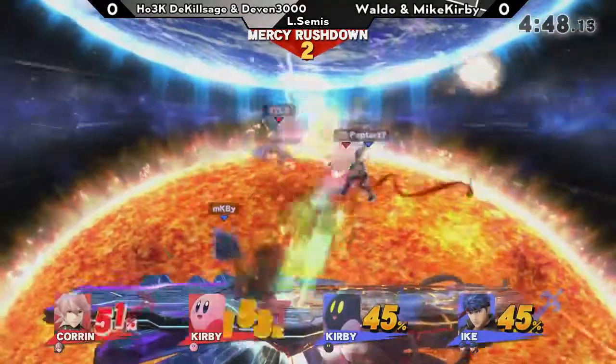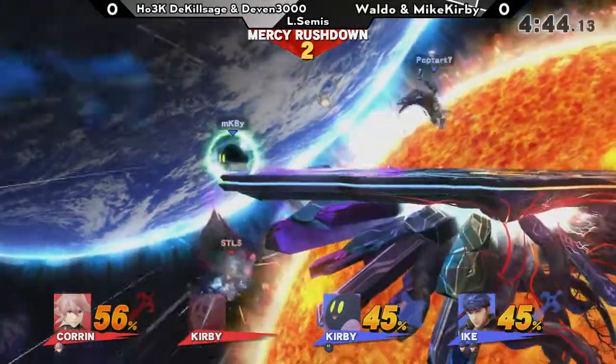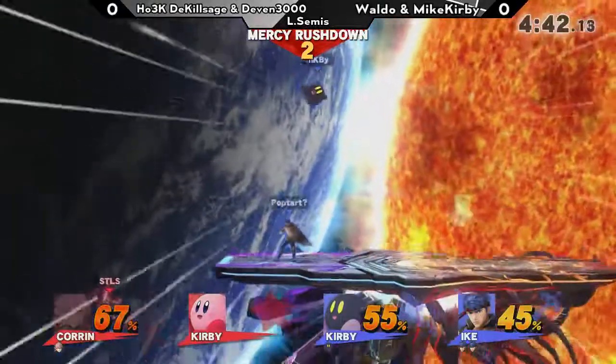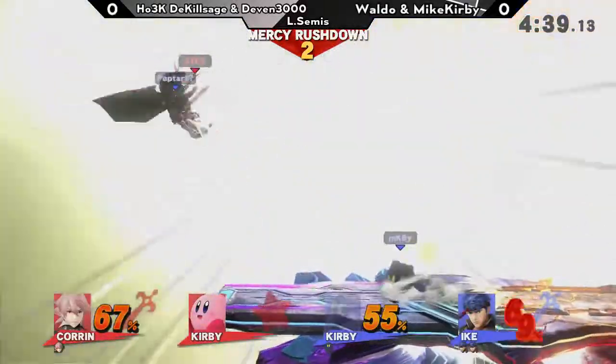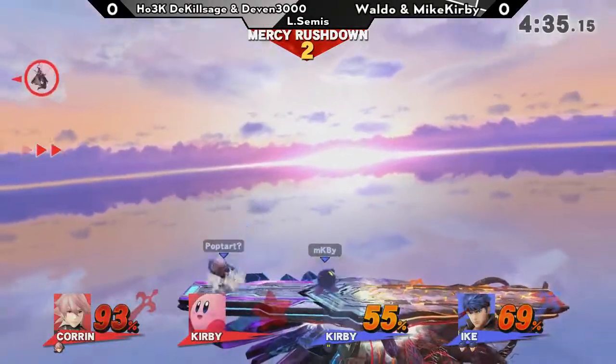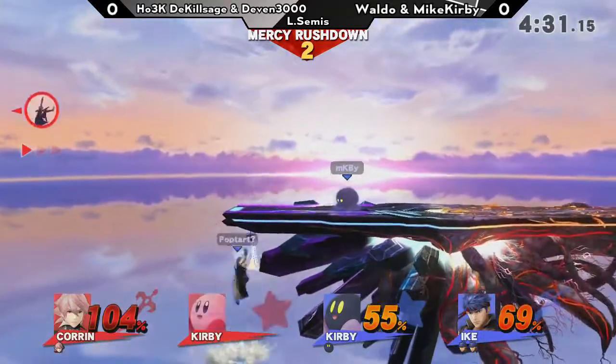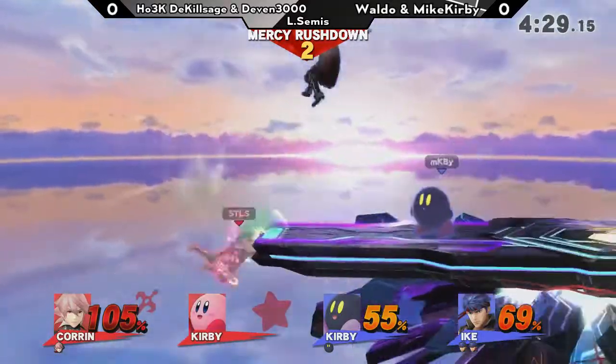That was actually really smart — that was his teammate. He specifically went down. They kind of had that already planned out: he counters it and sends out a huge hitbox all around him. Corrin is impossible to punish if she actually throws out the counter — they did that earlier too. So it's good to see them pull it off pretty clutch.